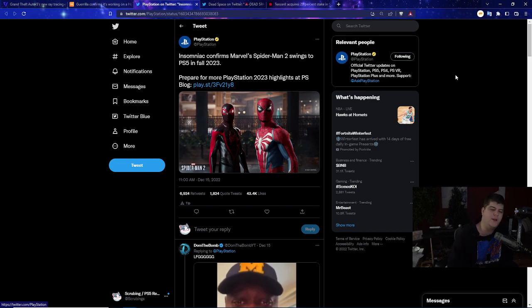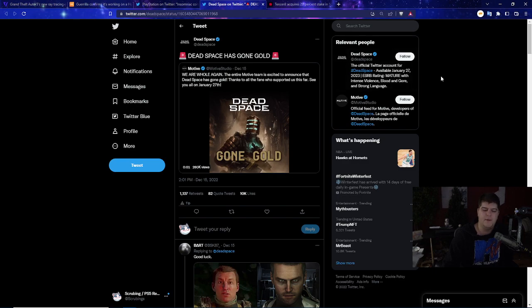We also had confirmation that Insomniac is confirming Spider-Man 2 will be coming to PlayStation 5 in 2023 — very cool news. Additionally, Dead Space has gone gold, which means the game is ready to ship and can be purchased as of January 27th. The Callisto Protocol also had a pretty good reception at launch, with a lot of folks enjoying it.